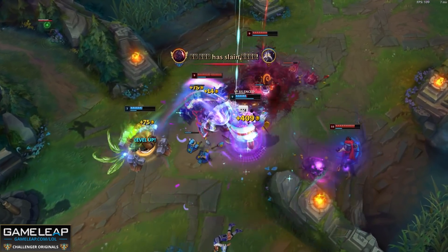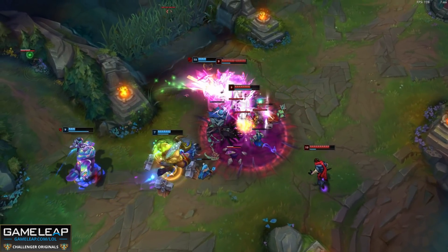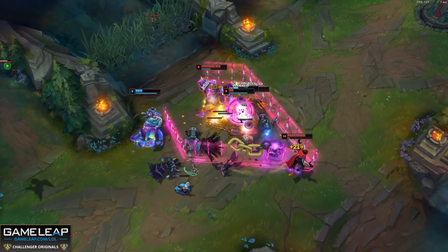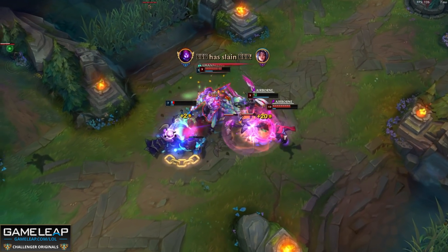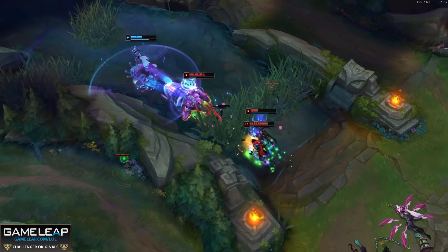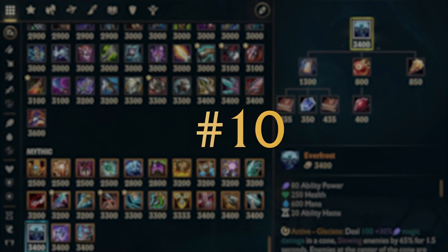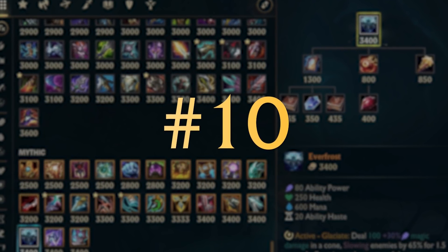So if another champion is having a crack at you with some auto-attacks, you dish a bit of magic damage back at them and inflict them with Grievous Wounds, which now last 3 seconds and not 2. So if you're playing a tank in the top lane and even some bruisers, the Vest is one of the best counters to heavy basic attackers like Jax, Tryndamere, and Irelia even, and they will hate life because it's that busted.